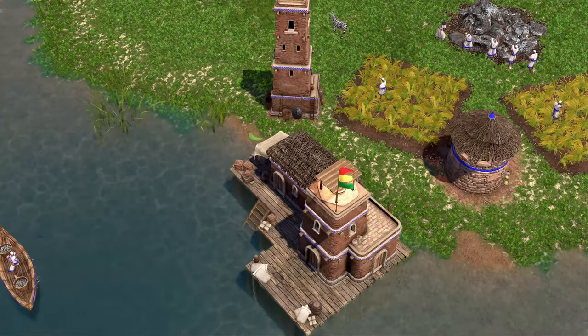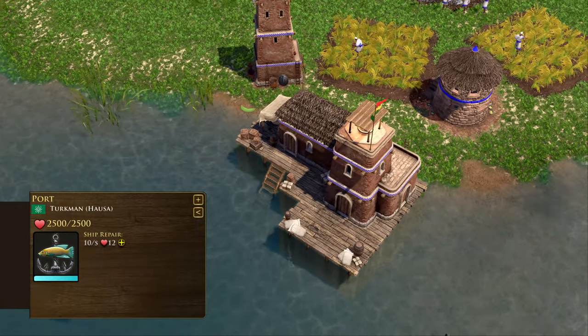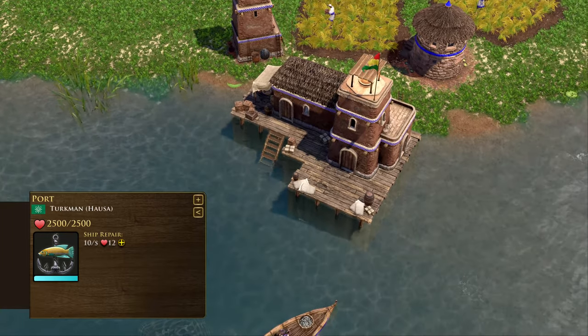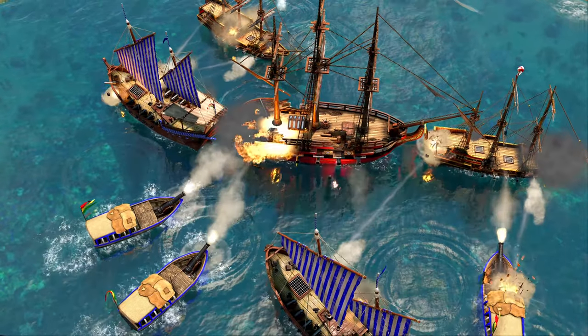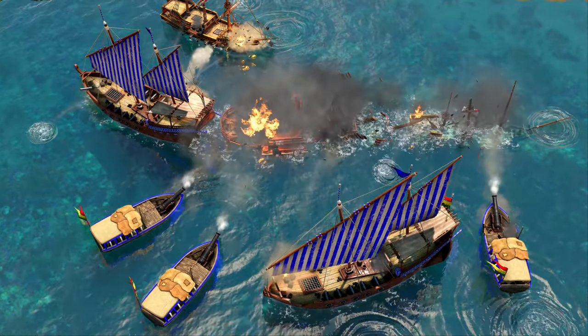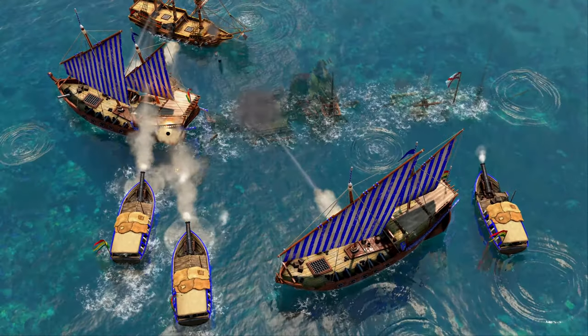Similar to the palace, at the port, African civilizations can use their influence to impress mercenary captains who command powerful seafaring vessels, gaining access to large warships with powerful broadside attacks to complement their own unique naval forces.